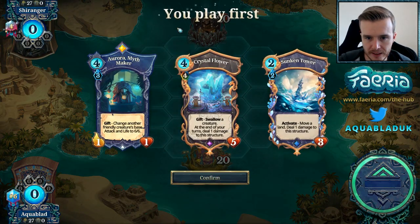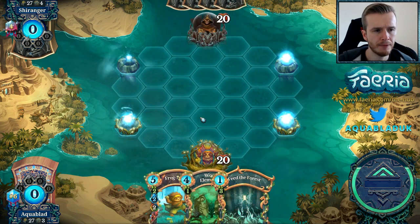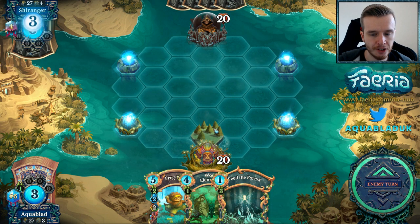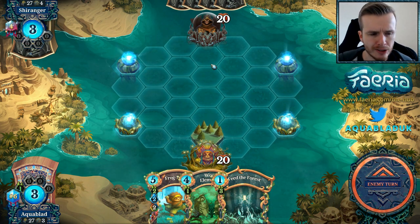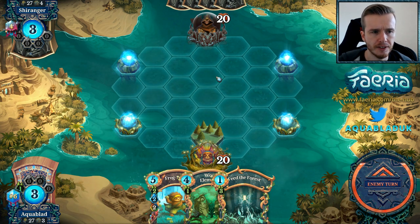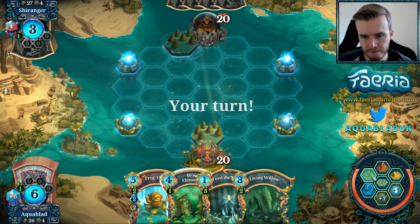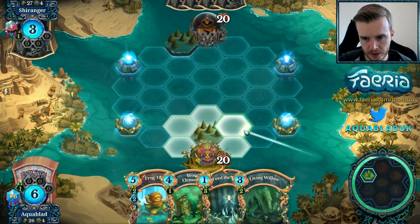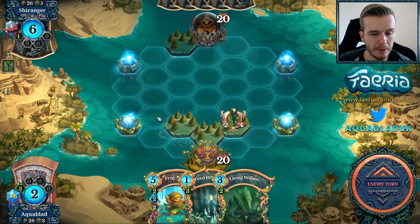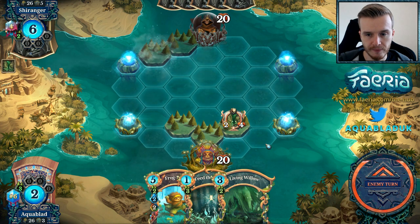Into the next game. Rose, Myth Maker, Crystal Flower, Sunken Tower — we don't want any of these, we want elementals as priority. Octopus and willows are other decent picks. We take a forest in the middle — we need a central land spot for Yakapult. This can be a bit dangerous against rush, but we have a lot of taunt creatures. Green rush could actually be a bit of a problem for this list. It looks like a slower build, so that's fine.